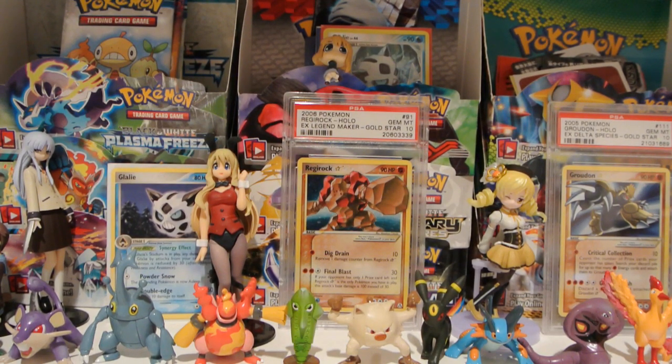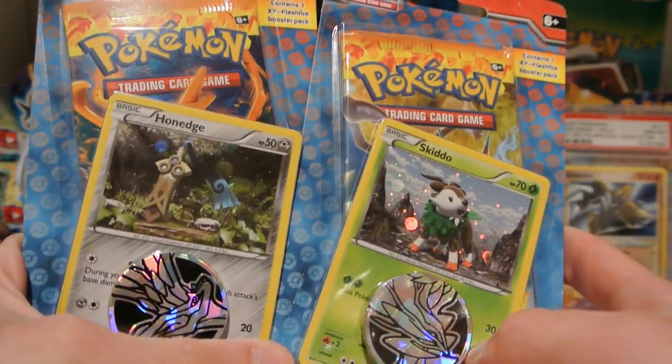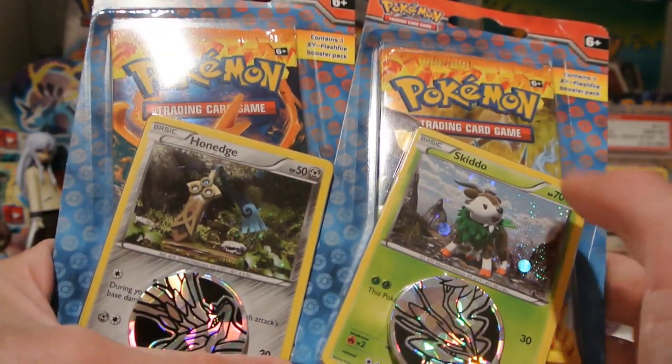What's up guys, Shiny Interzac here back with another TCG pack opening video. Today I have two Flashfire Checklane blisters to open up — one with a Honedge Blackstar promo and one with a Skittle Blackstar promo.